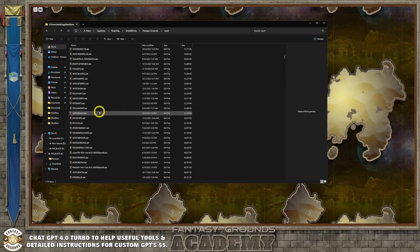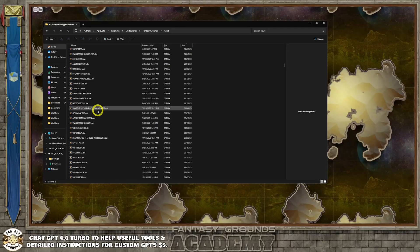If you ever have a problem with Fantasy Grounds and it's really messed up, or it won't update, if you can find the .dat file associated with the problem — like if you have a Wizards of the Coast module that's not working — you can actually delete that particular .dat file and then re-update Fantasy Grounds to help clear that issue. Save that for the very end of your rope as an option.